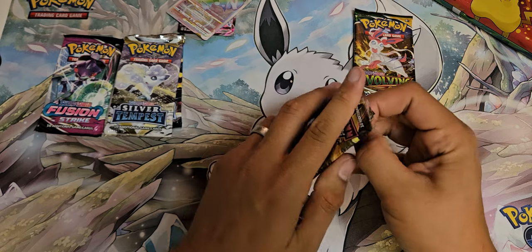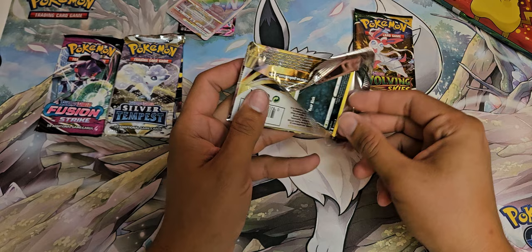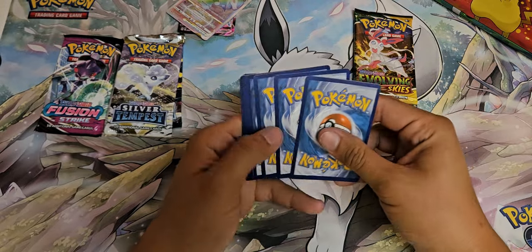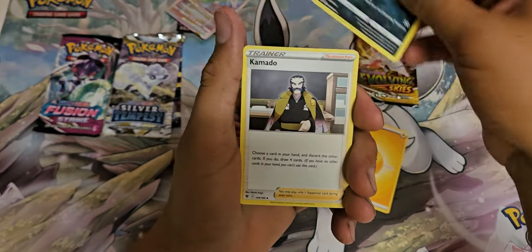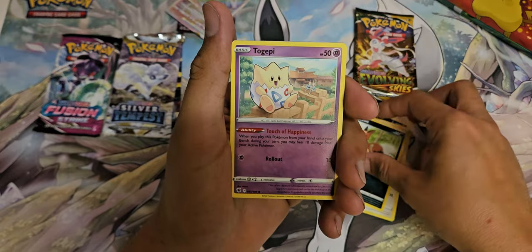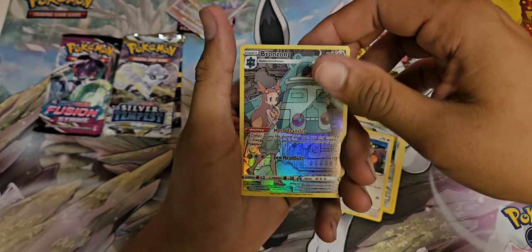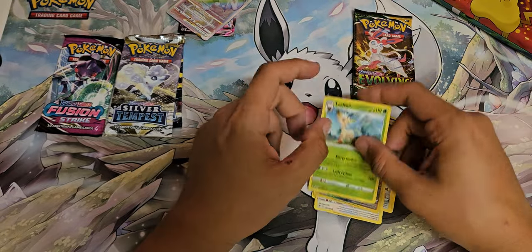Last pack of Astral Radiance here. We got: Overqwil, Kamado, Noctowl, Nickit, Togepi, Chatot, Magnemite, Teddiursa, Bronzong from the Trainer Gallery, and Leafeon — non-holo.